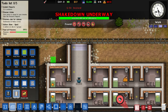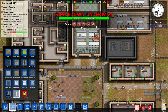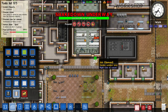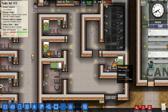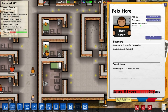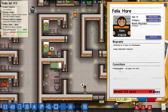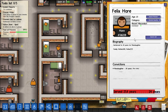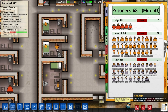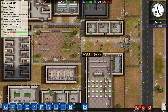I'm going to add some extra space for a shower here. Another thing you can do is click on a prisoner and search his cell, which is very useful. If you search a prisoner, he could have stored contraband in his cell.